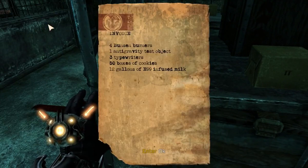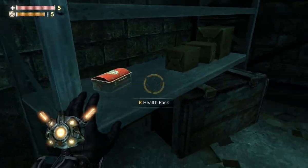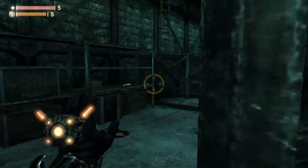This note right here is just listing all the nearby inventory. Nothing really interesting - just more mention of E99 cookies.